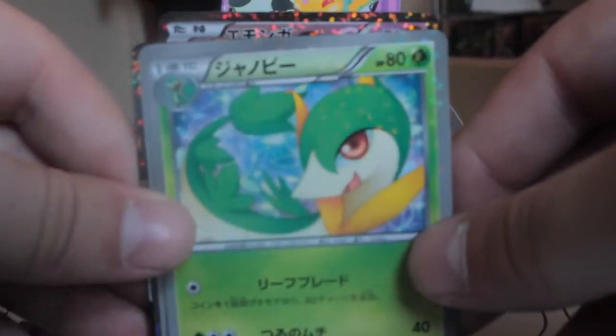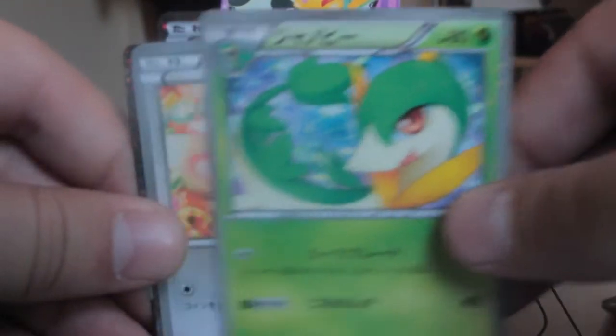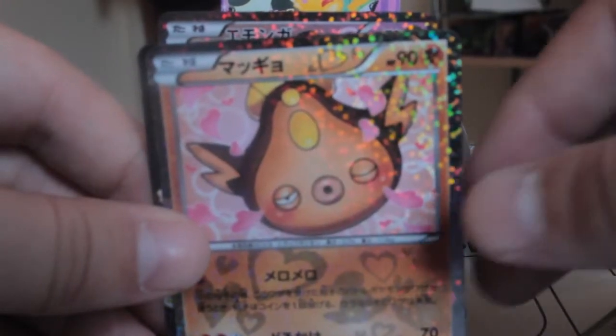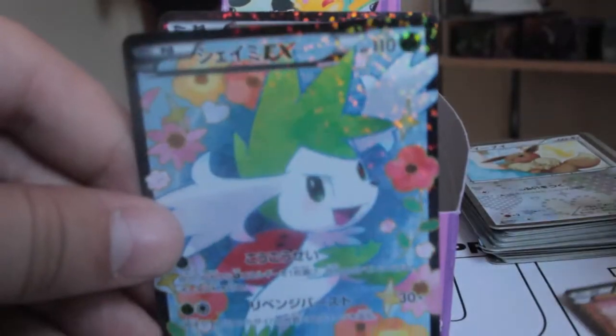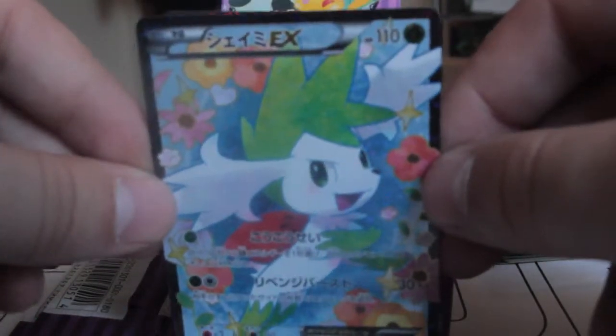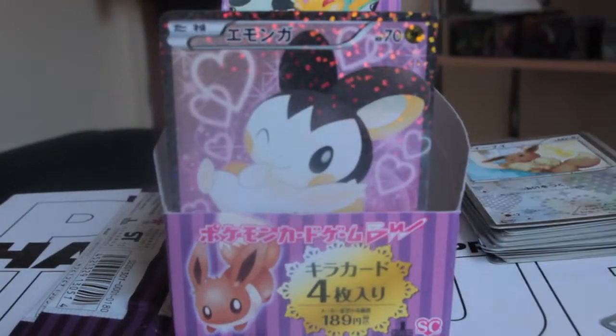So we've got Servine, Mincino, Stunfisk — oh, and a Keldeo Full Art! That's awesome. So I've pulled three Full Arts from this box — the pull ratio must be pretty amazing to be honest.